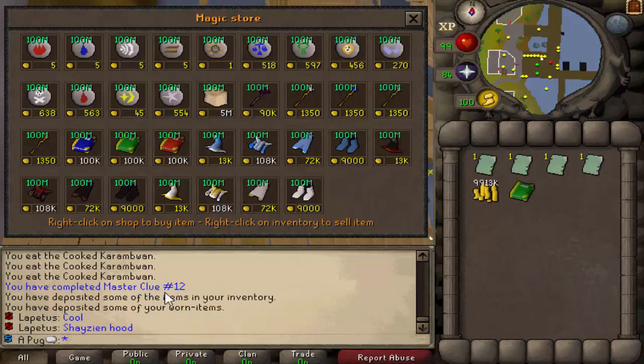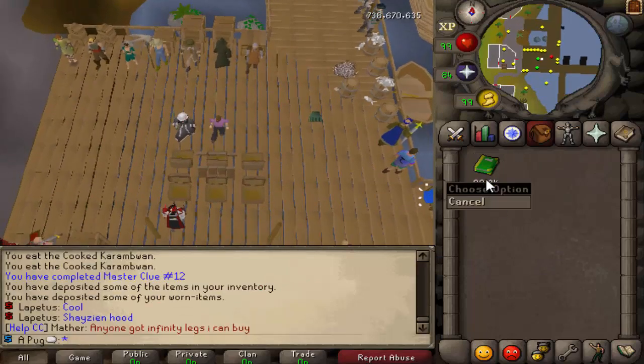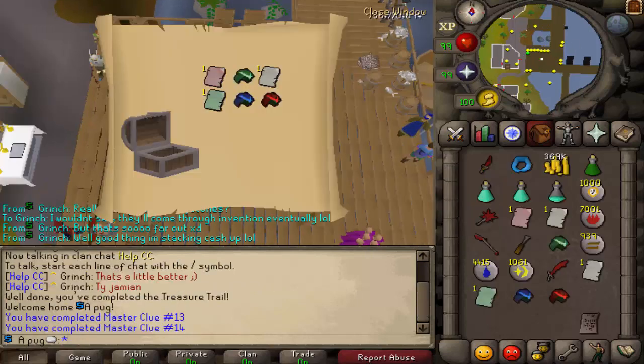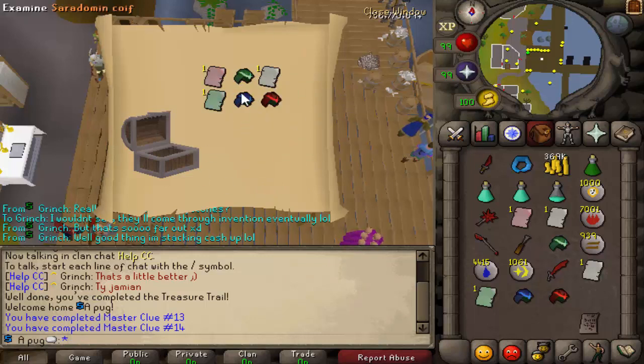I just finished my 12th master clue - nothing too fancy from it, but I did get all Guthix pages, and if you were wondering that does work now. I have the book of balance - not good for anything, but it's going to be for my series so I have that out of the way. I just opened another master clue - Zamorak page, Zamorak coif, Saradomin page, Saradomin coif, Guthix page, Guthix coif. You can't tell me that's not cool.